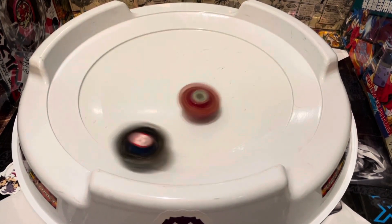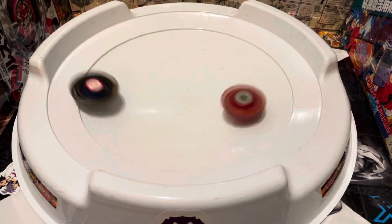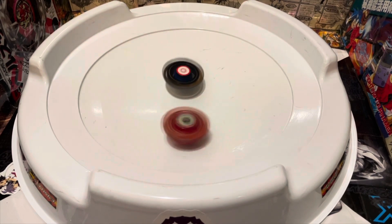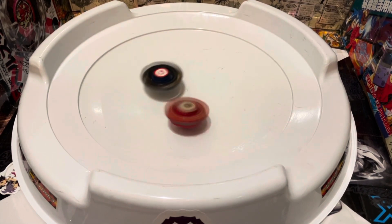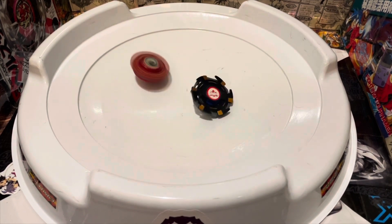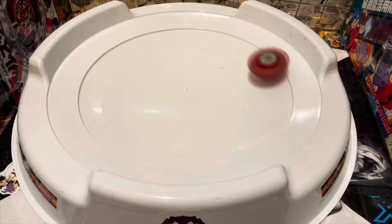I decided to change up my tactics a little bit and opt for a more aggressive angle on my launches to try to KO it, because I realized pretty quickly that trying to tornado stall wasn't going to work — mostly because I was scraping with the Bakushin attack ring, and because Drigger S just historically has really good stamina anyway.